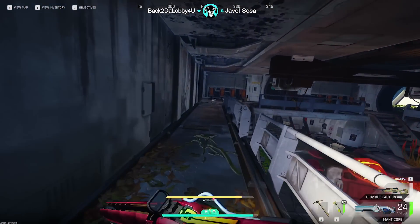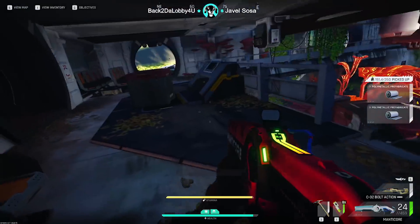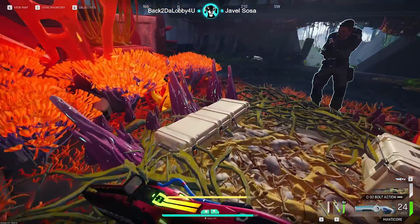Now we're going to head to the other end of the ship and we've got some good loose loot spawns up top and a couple of luggage as well. Then we go downstairs we have the weapon crate.